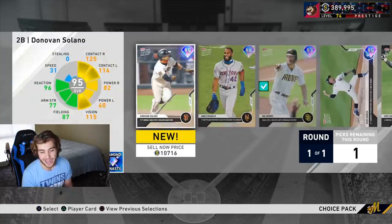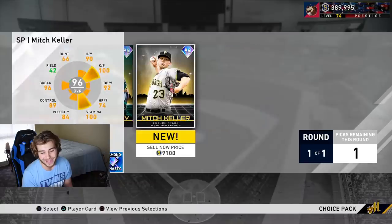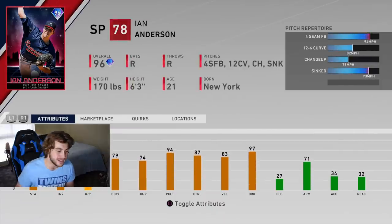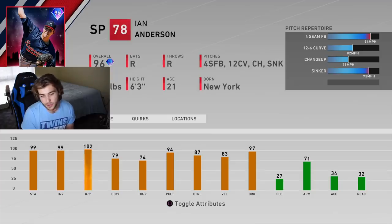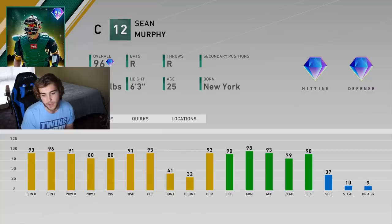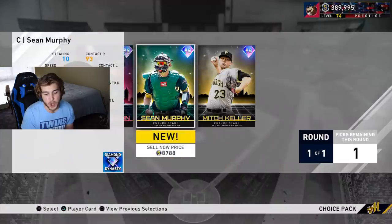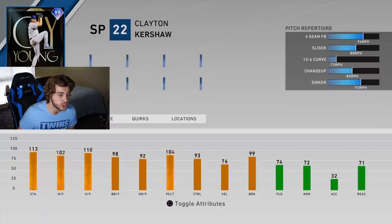We've got the Henchman pack. I really don't like any of these cards — Ian Anderson doesn't have the pitches I want, Sean Murphy won't crack my top five catchers, and Mitch Keller I have no interest in. Give me all of Mitchy boy, I guess.